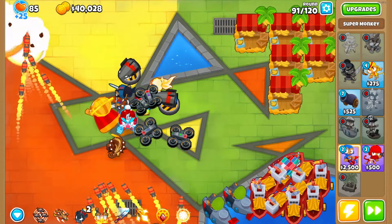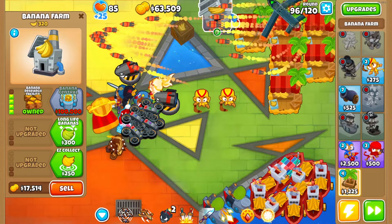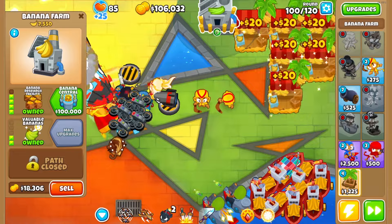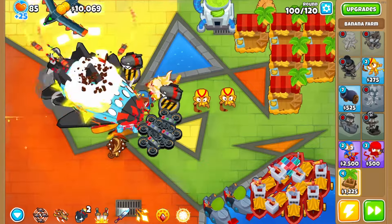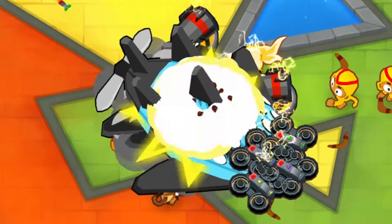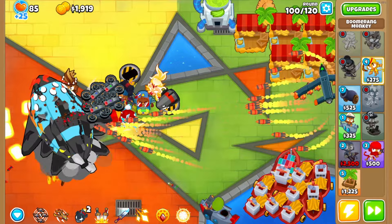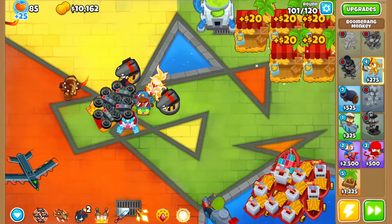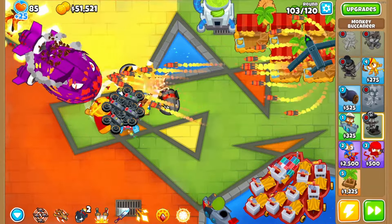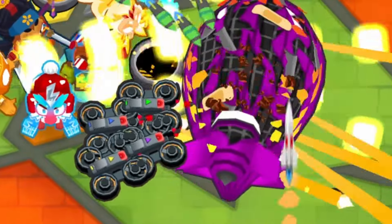We can choose a banana farm - we have to take it. It costs as much as the sun temple but we'll be making so much money afterward. The next boss shows up right after we get banana central - it's the second-to-last tier boss and we don't even have a sun temple yet. All our towers get stunned, but we actually beat it and got an instant monkey. DDTs are showing up but a BAD appears - we use Adora's ability and it instantly melts.